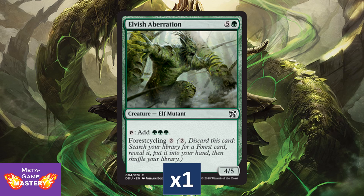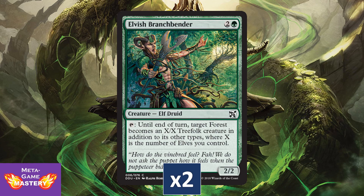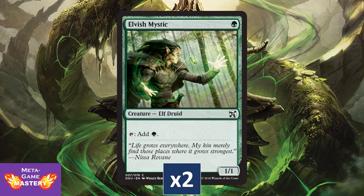Elvish Aberration also gets a reprint here, just like in Masters 25 — this card is fantastic specifically for cube play. Elvish Branchbender gets a reprint here; I guess Timberwatch Elf has been done a little too much. Elvish Mystic gets a reprint here — I always find myself needing a couple more of these, so that's always nice.